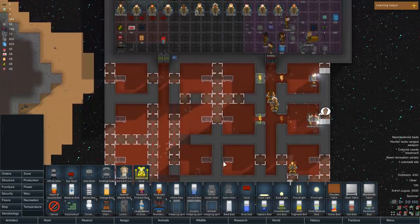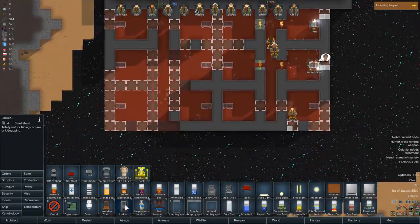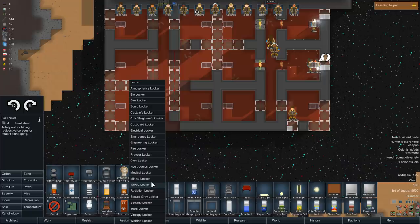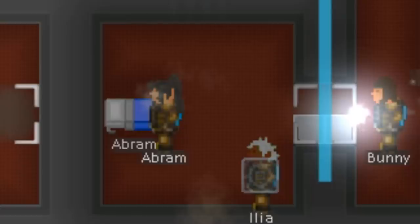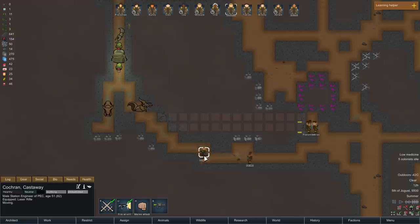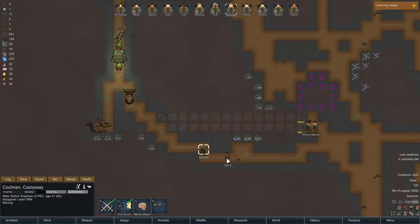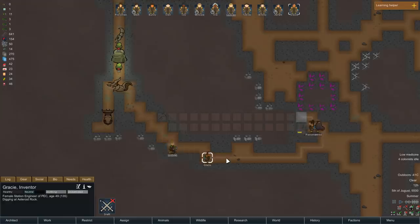The next point of order was building the rooms for my station — a nice place for all 12 of my space stationers to have a nice nap, and potentially ERP with some cat girls. After that, I sent my starship troopers mining. And of course, they found bugs. Lots of them. But those bugs? They simply died in the cold of space.